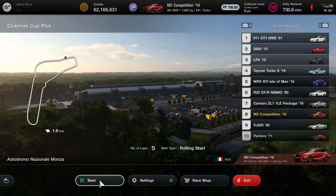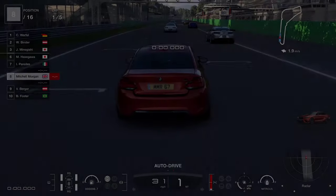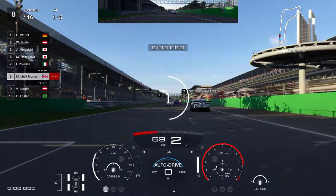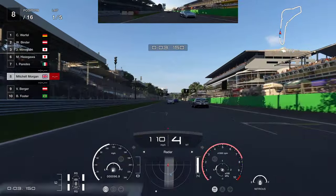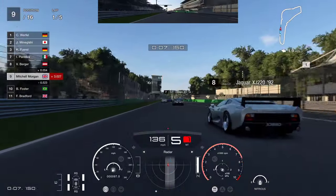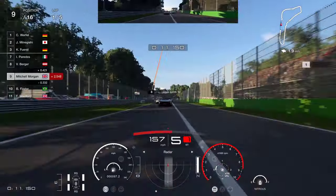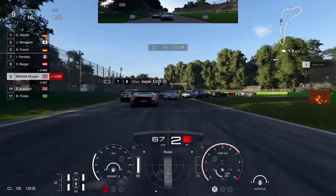That was the setup that worked for me for the Clubman Cup Plus at Autodromo Nazionale Monza — five laps to hit the front. Let's go. This was a brand new car for this one and you can see I've already done nearly 100 miles in it, despite all the other cars I had tried. The Jaguar XJ220 is going to come blasting past you — don't worry about that at all. You might find other cars coming down on the inside as well.